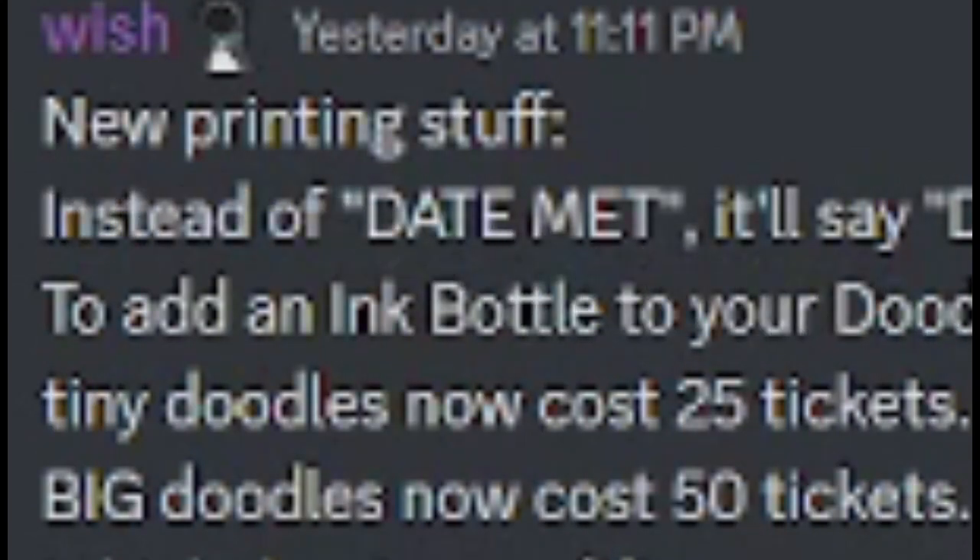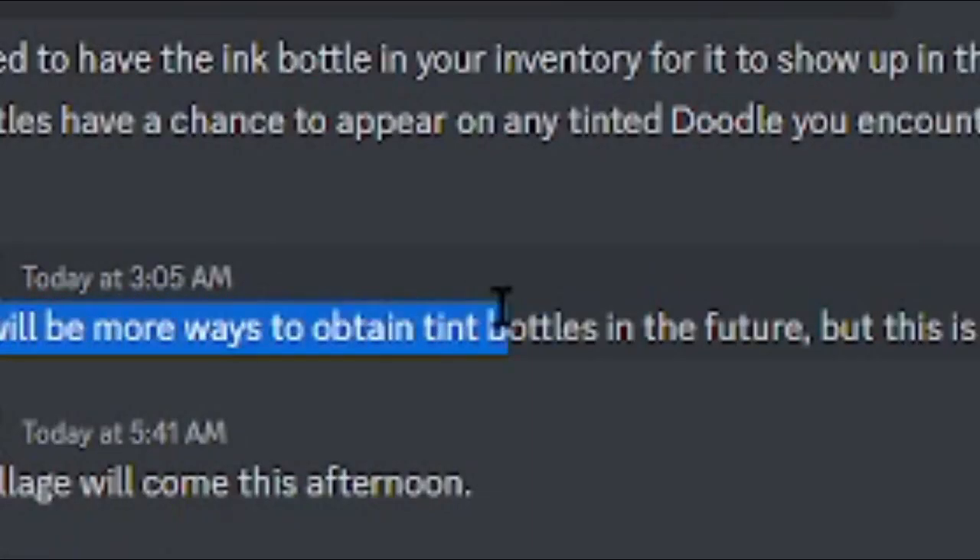For the new printing stuff, it now says 'date printed' instead of 'date met.' To add an ink bottle to your doodle it costs 20 tickets plus the ink bottle of that color. Tiny doodles now cost 25 tickets and big doodles cost 50 tickets. The dev mentioned there will be more ways to obtain tint bottles in the future, but this is what he came up with for right now.